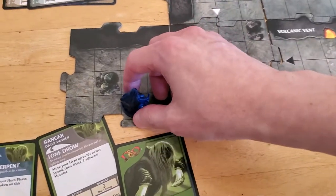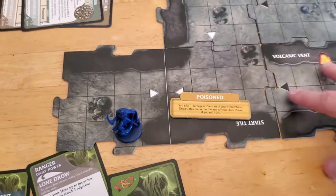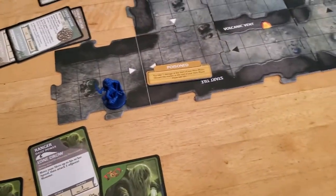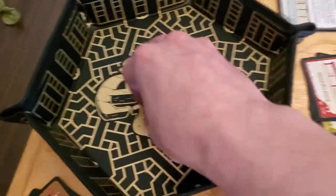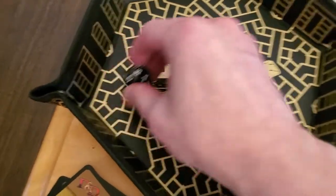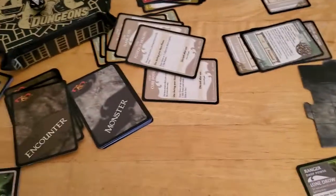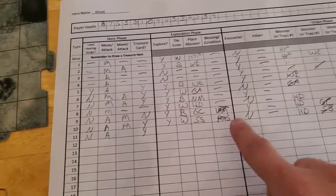Now at the end of my hero phase I'm going to roll a dice to see if I get unpoisoned. And we got a 15, so we are not poisoned anymore — that's great! So get rid of the poison marker. Already crossed it out.